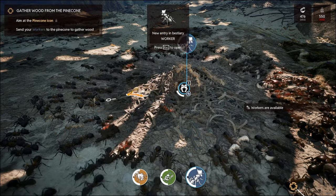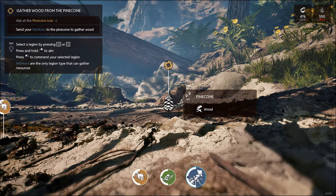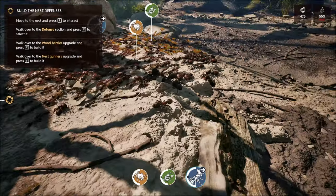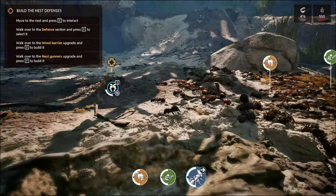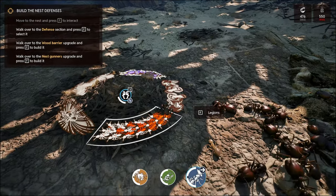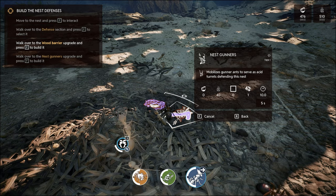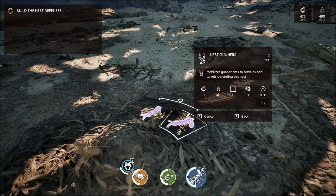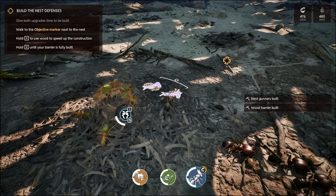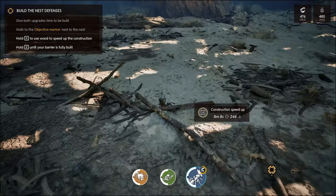There they go, look at them all - I've got loads of them. Aim at the pine cone and command your selected legion. These are your basic worker bees. Walk over to the defense section and press F, then walk over to the wood barrier upgrade and press F to build it, and the nest gunners - mobilizes gunner ants to serve as acid turrets defending the nest. And a wood barrier as well. The wood barrier has been built.